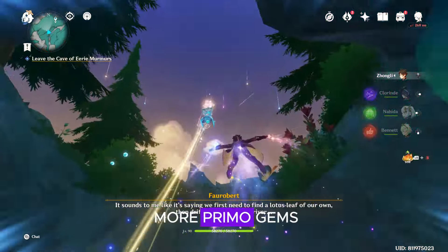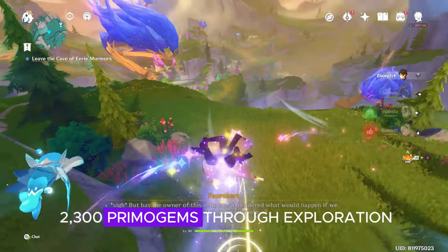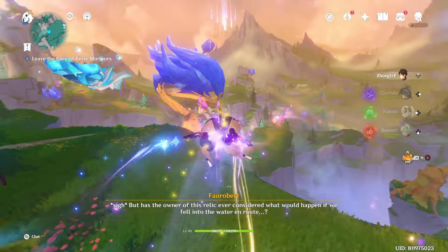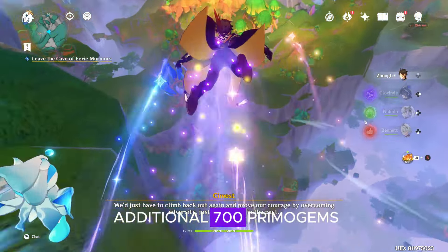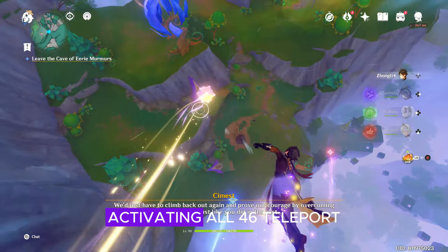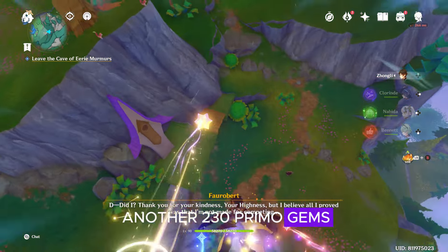A new map means more Primogems. You can find around 2,300 Primogems through exploration. Plus, completing new world quests will earn you an additional 700 Primogems, and activating all 46 teleport waypoints will give you another 230 Primogems.